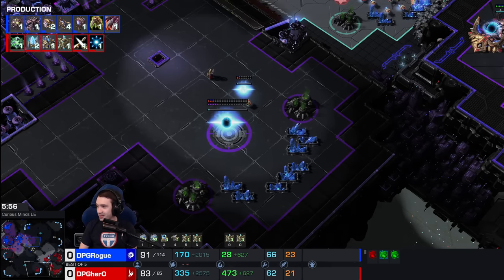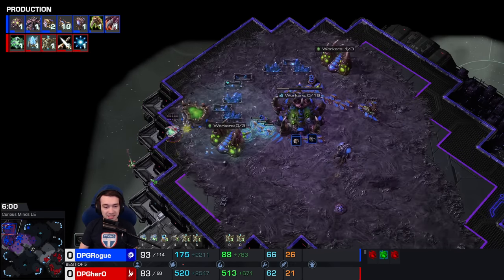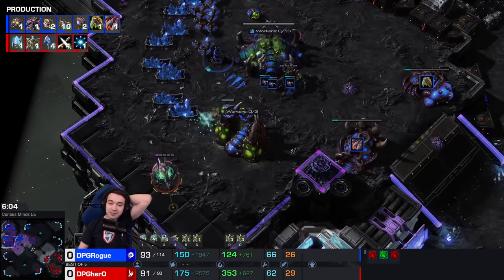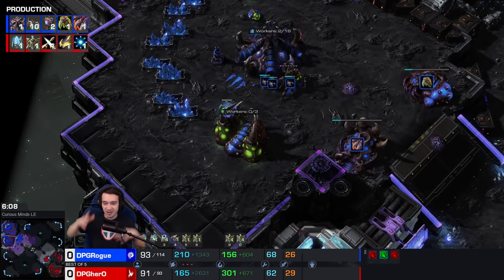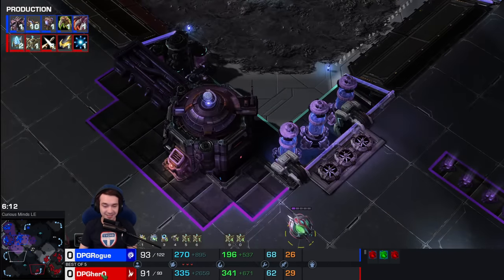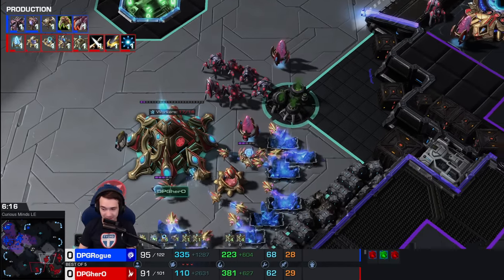A fourth base at six minutes in! The fourth base at the same time as Rogue. A Stasis in the main — he catches the drones! Oh my god, another one! Stop right there! Rogue is spending so long running away from Stasis wards, he's had no opportunity to actually build units.